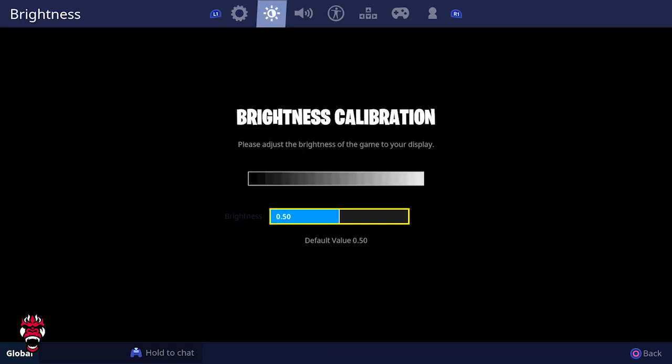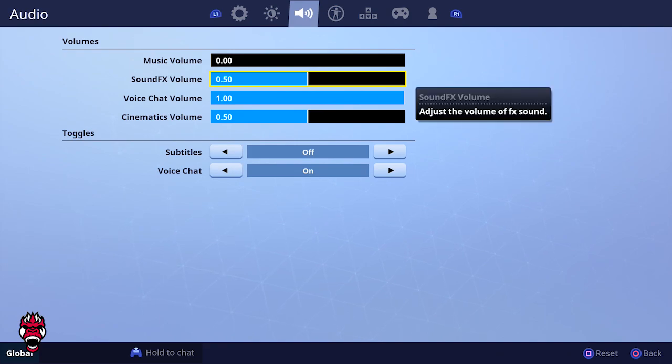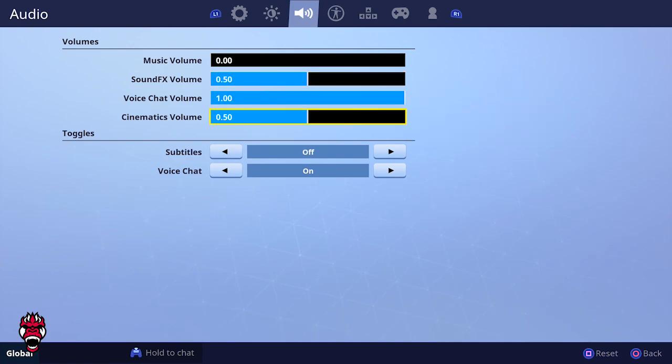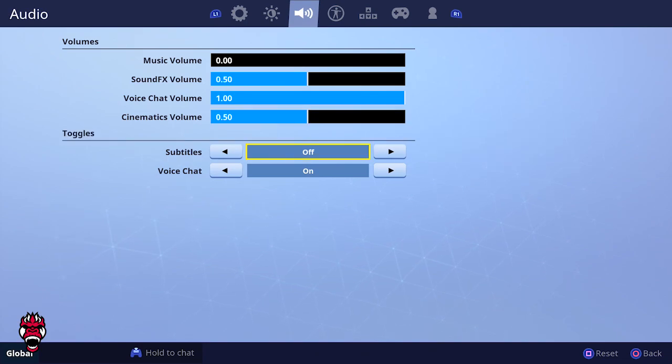Brightness is at default 50. Music volume is all the way off — it gets loud and annoying. Sound effects are at 50 because I have an Astro mix amp and can turn it up from there. Voice chat is at 1, though I should probably turn it down — again, the mix amp handles that. Cinematics are at 50, subtitles are off, and voice chat is on. If someone keeps joining your sessions with an open mic, you can turn voice chat off.